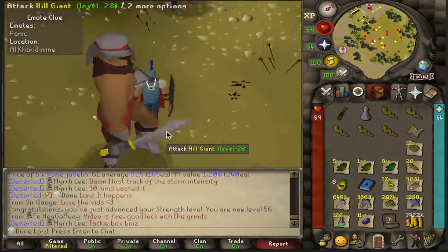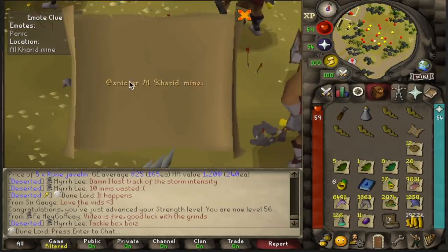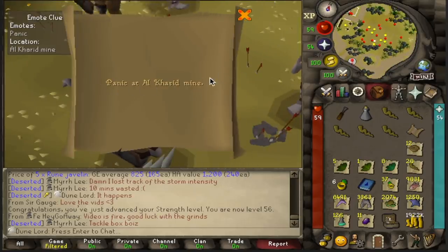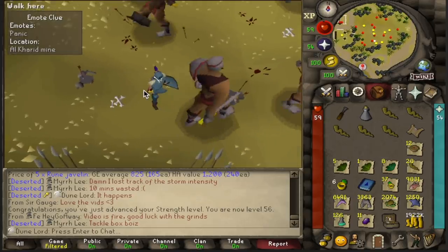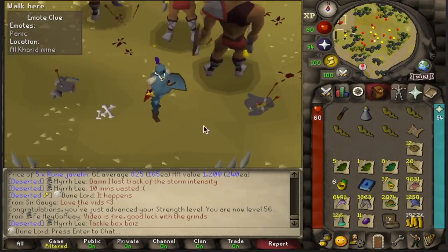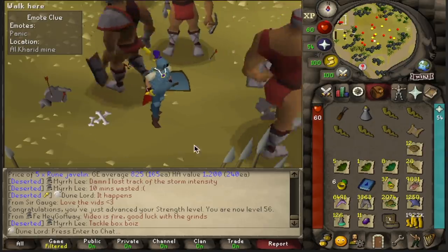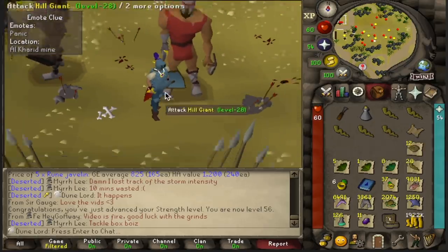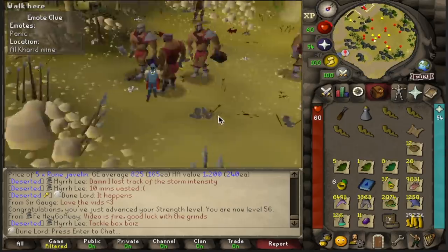It took 425 Hill Giants, but I finally got a beginner clue scroll, and that's a desert step. So what I'm going to do is try and juggle this one as much as I can and try to juggle them until I have three. But if I have two at the end of the night and I feel like going to bed, I'm just going to go through the two and hopefully get a casket by then. So I hope that I don't accidentally let this despawn, because it took a while to get it.